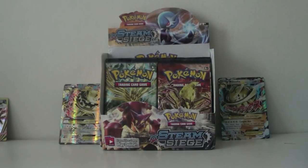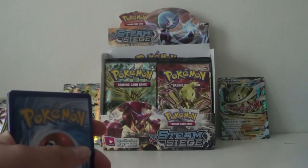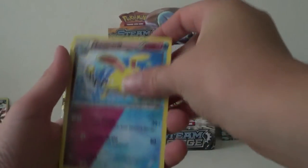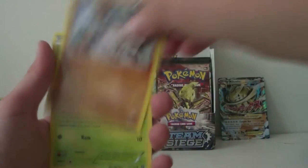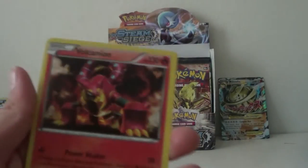We've got a Volcanion pack, which does not want to open. Let's do the card trick. We have an Azumarill, Persian, Flaffy, Larvesta, Dino, Shallows, Mankey, Fungus — the hollow is a Driftbloom, and the rare is a Volcanion.